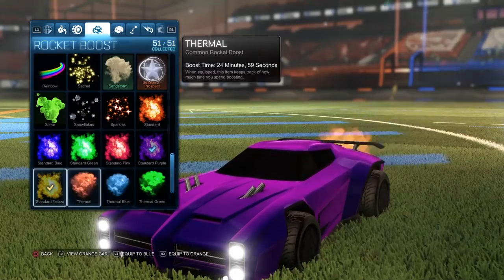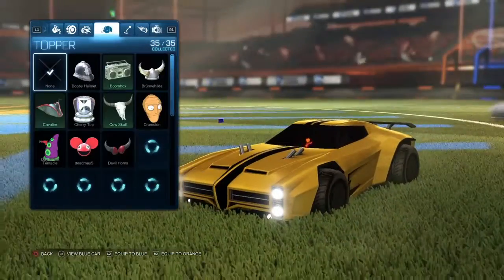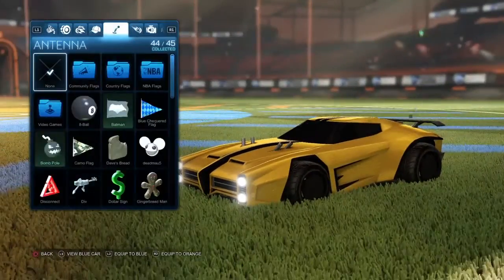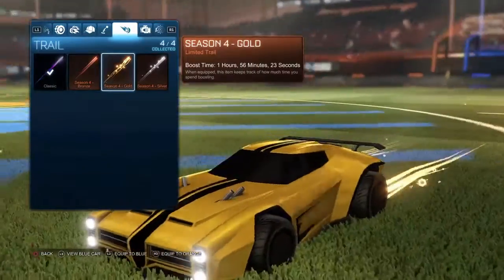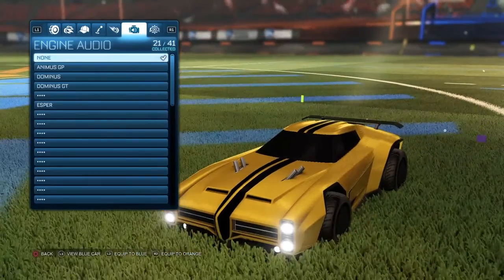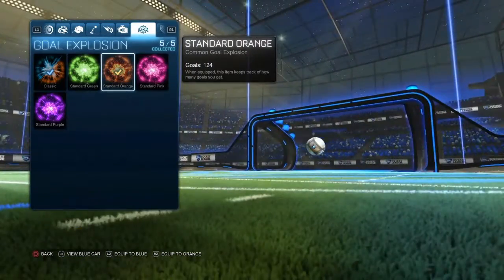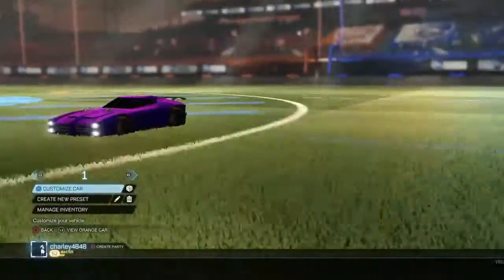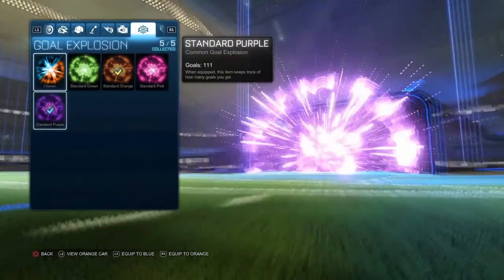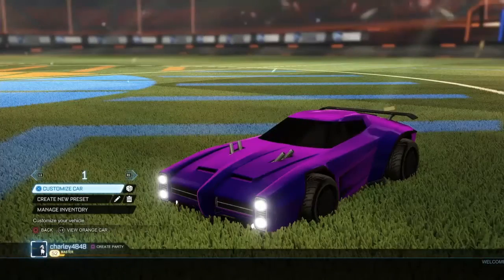For the boost I just use a standard purple because it's cool, and standard yellow for the other. I don't really use a topper — you can have the halo on it if you want. You can obviously use gold versions or whatever you guys want. You can have box versions, purple orange on this one, or maybe you have Hellfire or something.